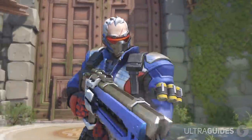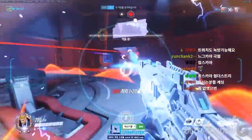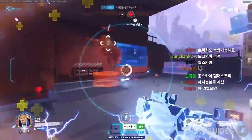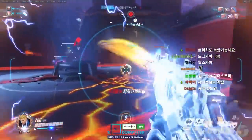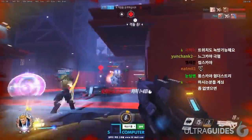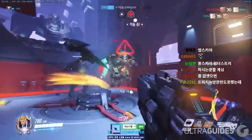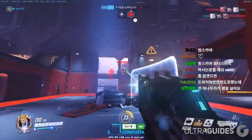Next up is Soldier 76. Soldier is a lot like McCree — getting dived quickly and not playing with your team is going to be a large problem. On top of that, armor is also a big problem for Soldier. Armor cuts Soldier's damage nearly in half, so playing around that is a must. Use rocket to remove any armor, and playing near your team is necessary to stay effective as Soldier.